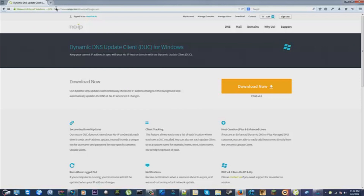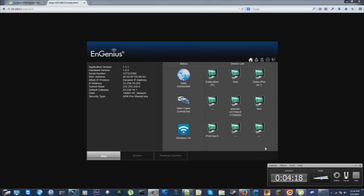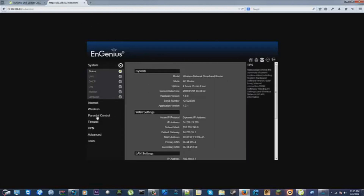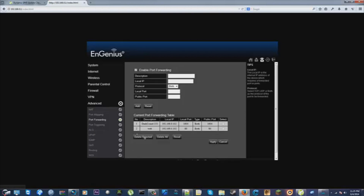Minimize the No-IP client — we don't need that right now. Now go to your router homepage. Go to wherever port forwarding or network settings are — normally under gaming control or advanced settings. Mine's under Advanced. Go over to Port Forwarding. You're going to port forward port 1604. For the description, name it 'dark comet.' For the local IP, I'm going to show you how to find it.